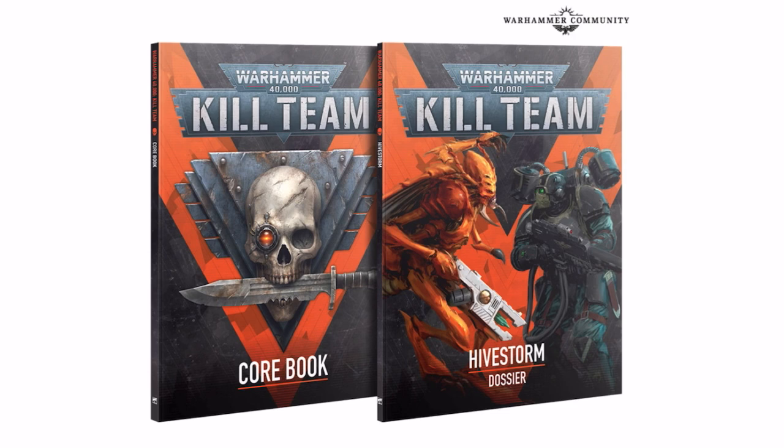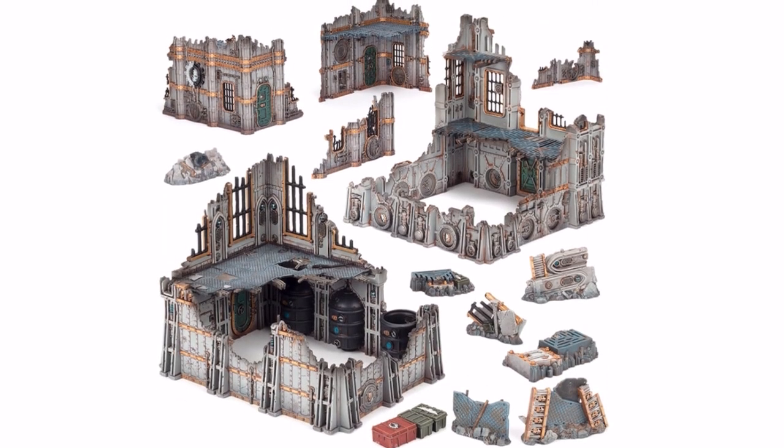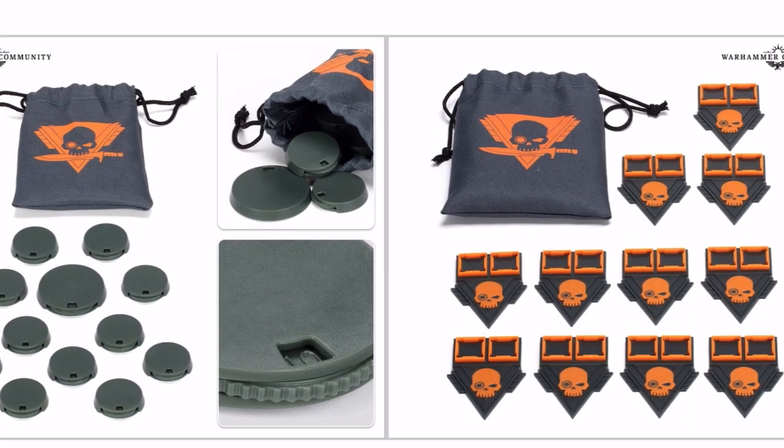We also get the core book for Kill Team and the Hive Storm dossier. The core book is being released separately at launch. The Hive Storm dossier is assumed to be released on its own in a couple of months' time, along with a kill zone for the stuff that comes in this set. We also get a lot of terrain — I like the terrain that comes with this, it is similar to other things we've had in the past, but expect this to be released on its own again in a few months' time.